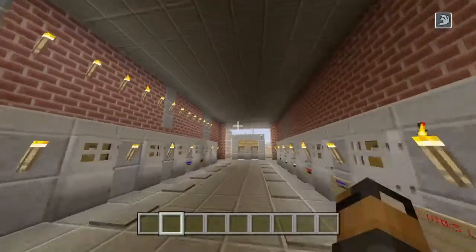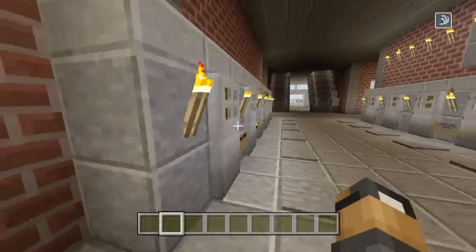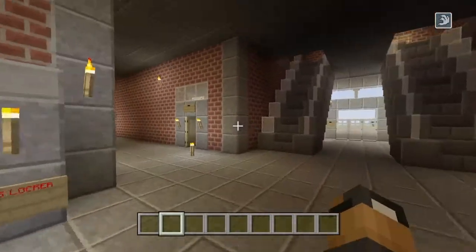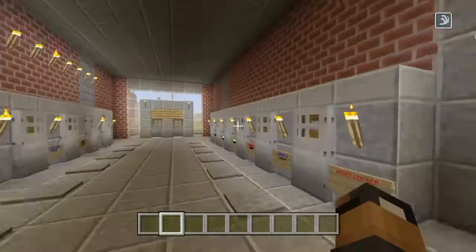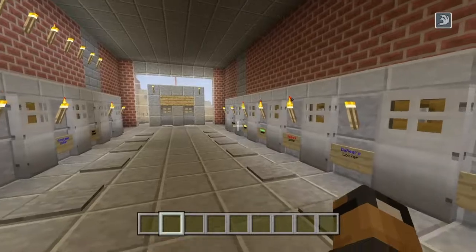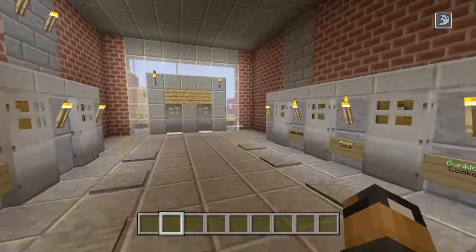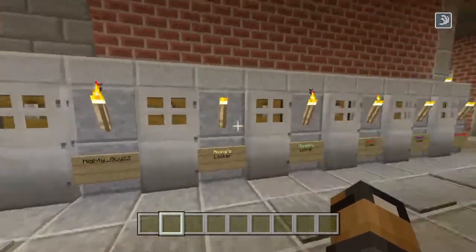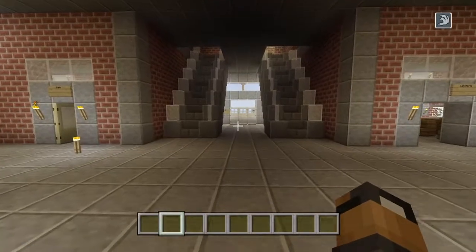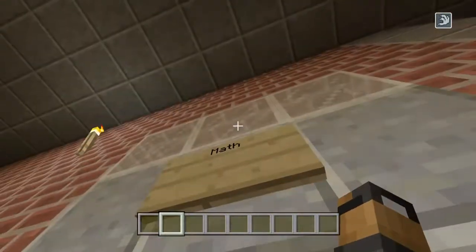Here are the classrooms. You can see the lockers have changed. My friends helped me with the lockers. I made everything else in the school except these lockers. The person that made these lockers is Jayden. He actually owns something in Minecraft in my city world, but I'll show you that after these classrooms.